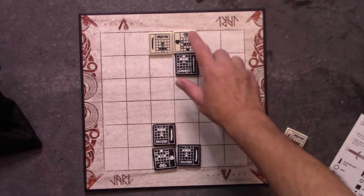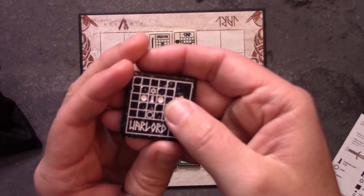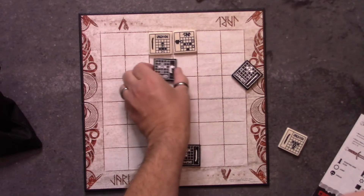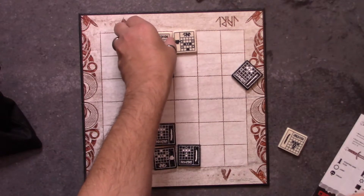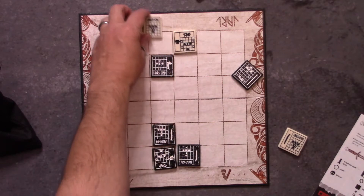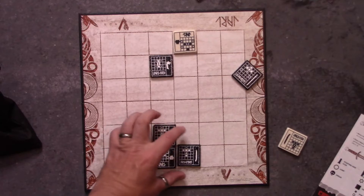The game plays just like chess — you capture the other player. The starburst strike is a range attack where you're really just not moving at all. Like, if I'm here and the Freeman is on this side with no shields, I could just do a range attack, capture him, and then flip my tile over just like that.